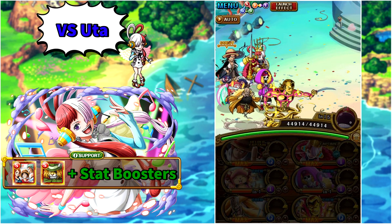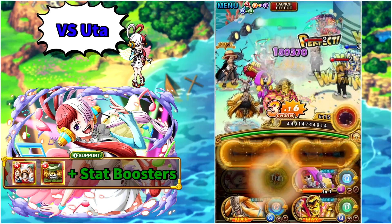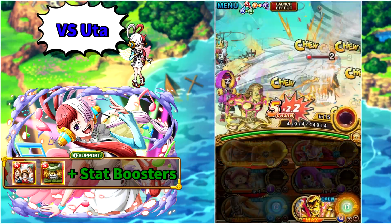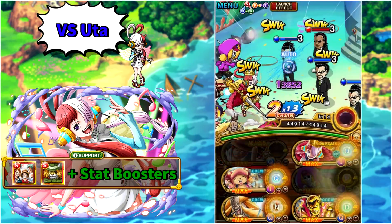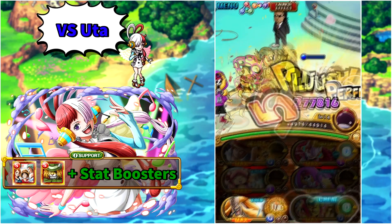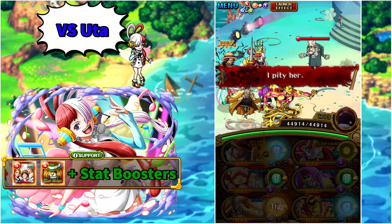Team 1 will be one of the most optimal teams you can build without owning the new batch. We'll be using the new legend Uta alongside the new legend Shanks as friend captain, and we have two supports which are very important for stage 3 — the free-to-play Straw Hats Entering the Grand Line on Chopper and also free-to-play Pedro on Brook. For this quest you will also need maximum despair and bind sockets.